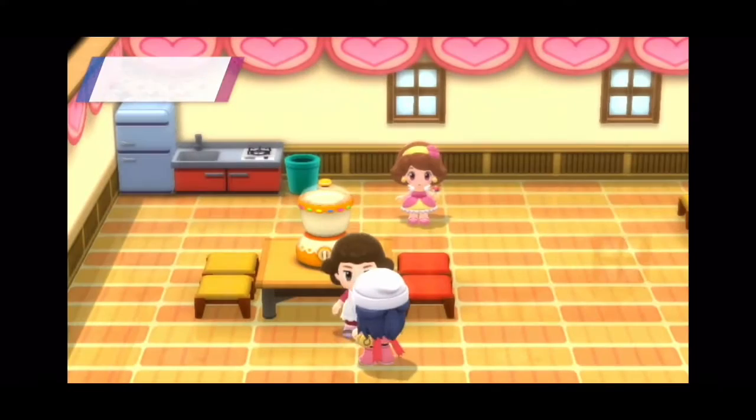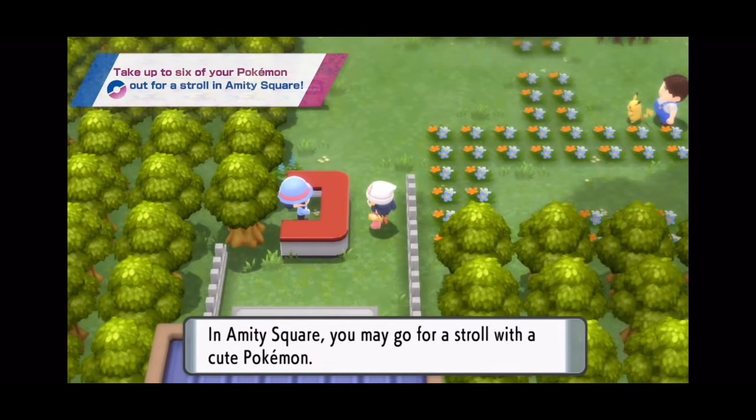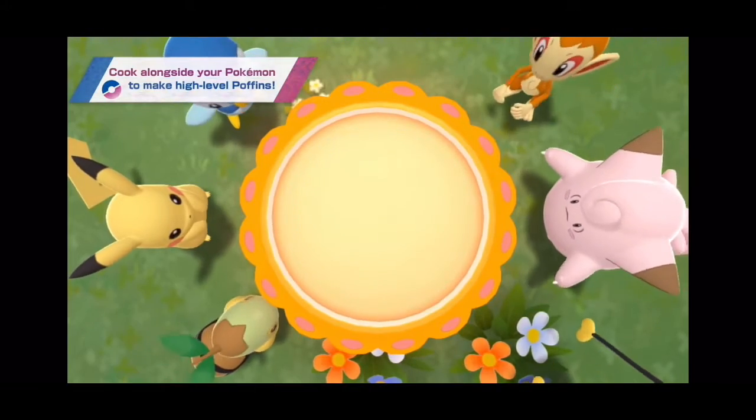Next we see the return of making Poffins for Pokemon contests, which is not too bad. As well as the return of Amity Square, where this time, instead of just bringing out one of your Pokemon, you get to bring out all six of the Pokemon in your party. You can even make Poffins with your Pokemon in Amity Square.